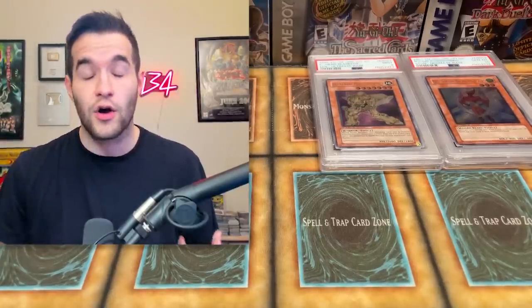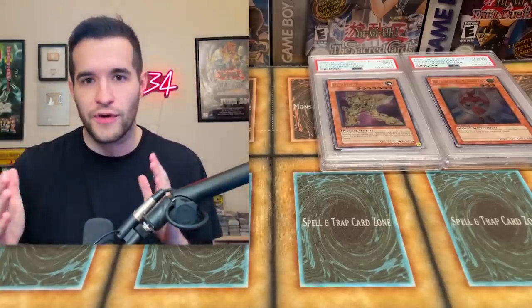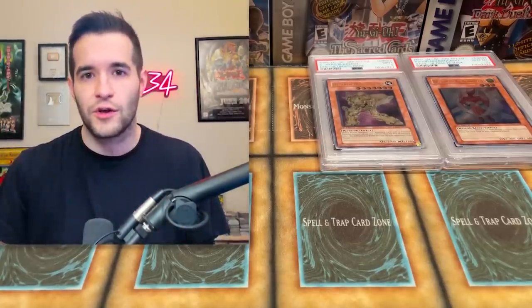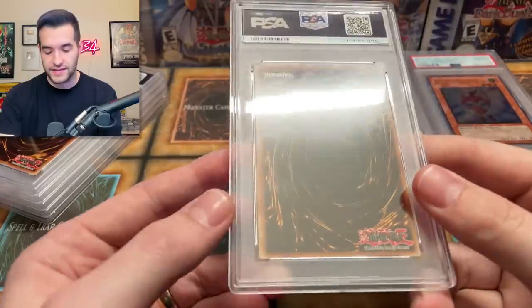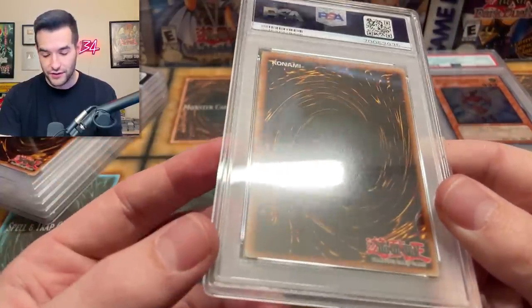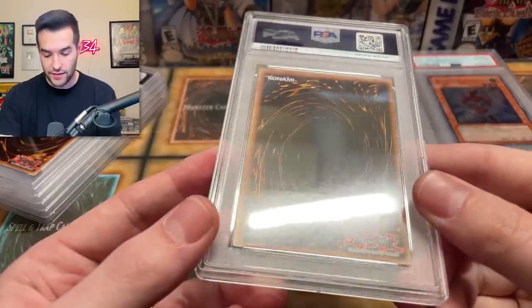Speaking of bulk sub, I have another bulk sub that just moved to grading today. They also announced a $15 special — they did $15, then took it away for a month, and now it's back. So if you want to do $15 PSA, check it out now — not sponsored by the way. I also have another PSA return with star lights and stuff that's on step six, so we'll have a couple more PSA videos coming out soon. That one did have a backstamp and made it through, so maybe it wasn't the backstamp.